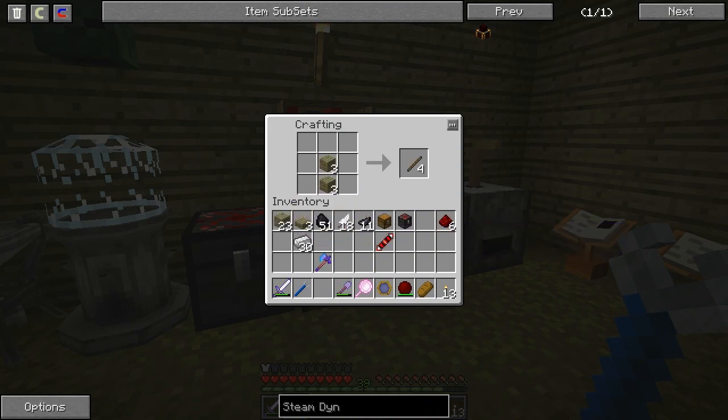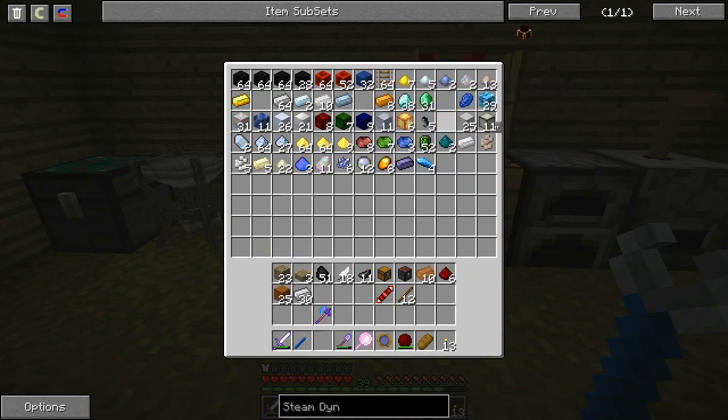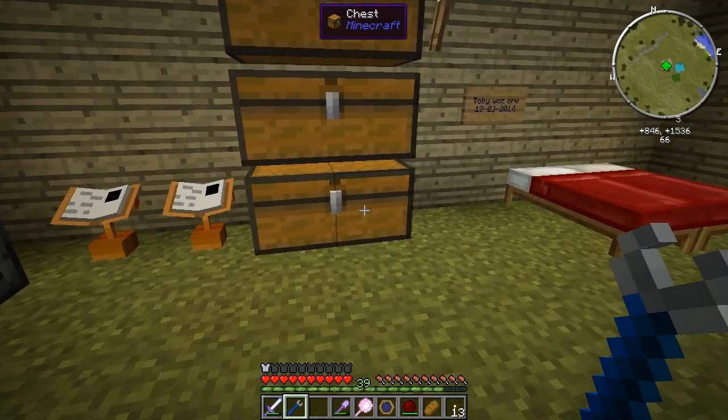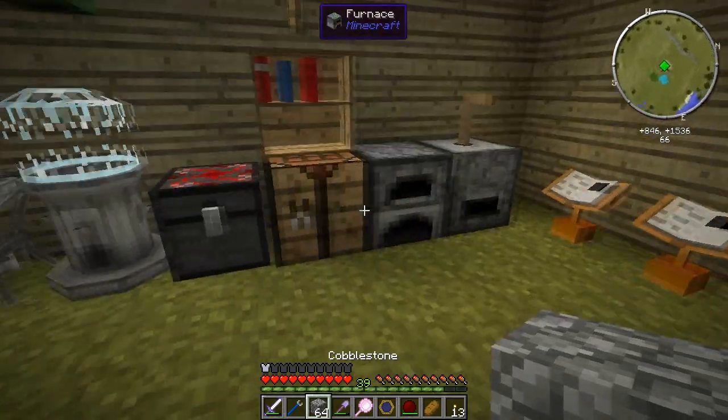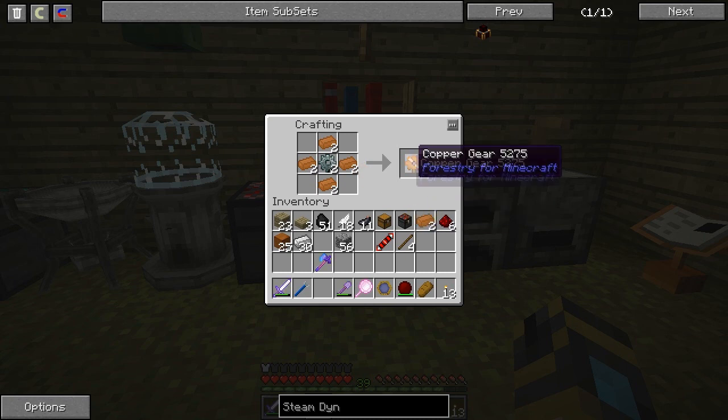Now we're going to need some copper gears - two of them. Let me get a whole bunch of copper. These need to go to - the crescent hammer rotates things, I'd forgotten about that. So two copper gears - stone, copper, more ingots. Because my short-term memory is actually working right now - Steam Dynamo! Yes! Come back to the list.